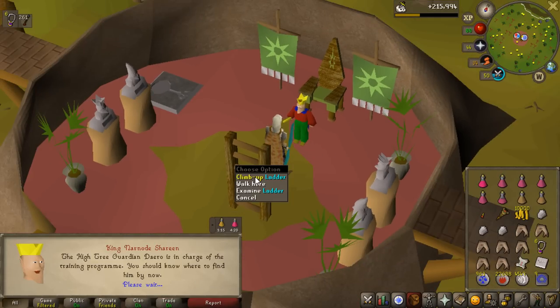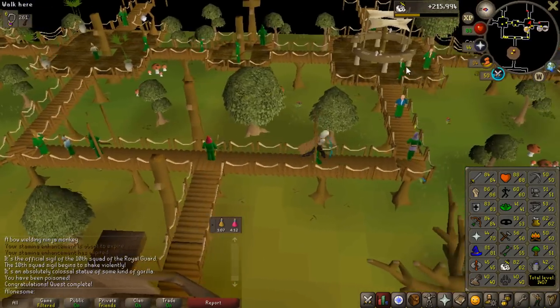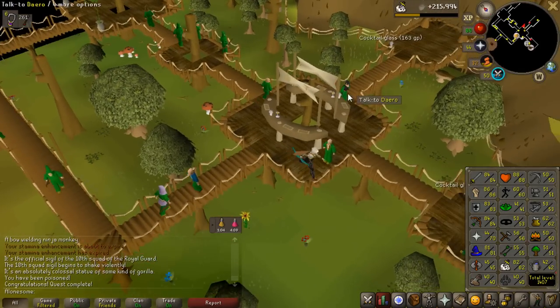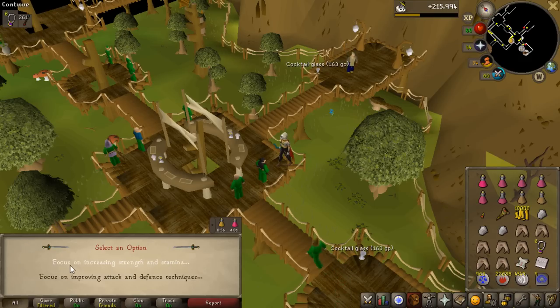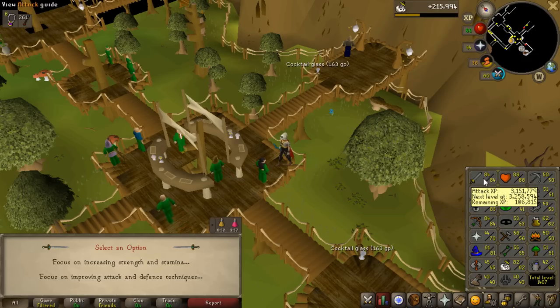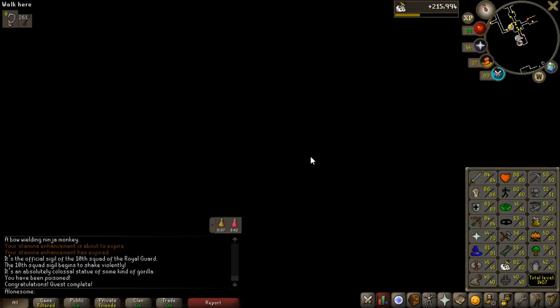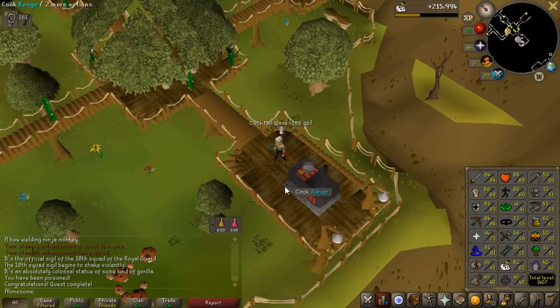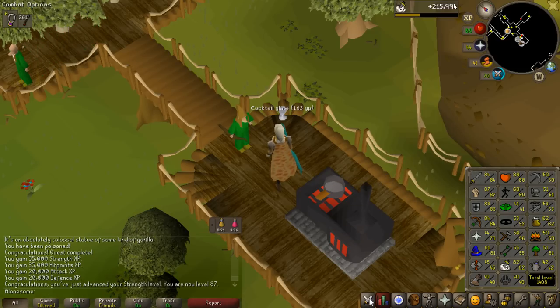I still have to go up to Daero - or whatever he's called - to get the experience. I think I'm actually very close to leveling strength, so I might actually get a strength level here. I don't remember exactly how much experience of each you get, but let's talk to him. Okay - focus on increasing strength and stamina... or attack and defense... okay, I'm choosing both hit points and strength. Let's see if I get levels - 88 hit points and 86 strength. I did get 87 strength and I'm 1.2k experience off from 89 - that should be 107 combat. Yeah, that is pretty sweet.